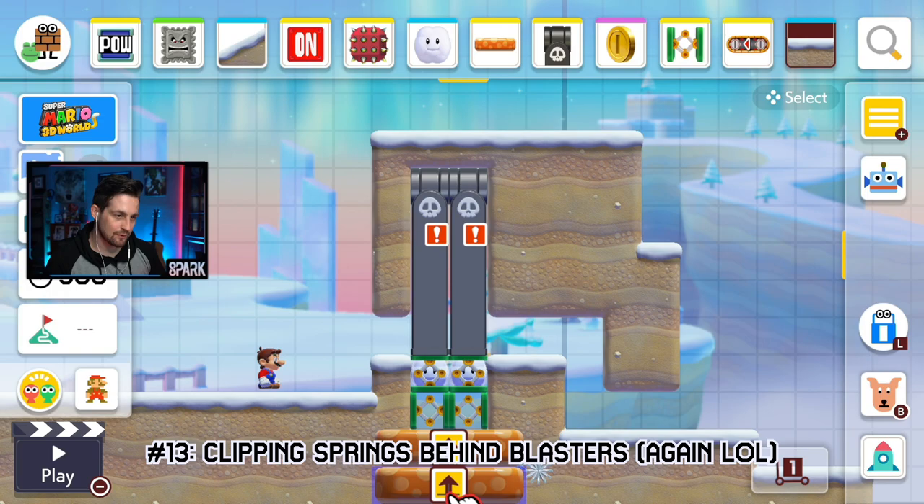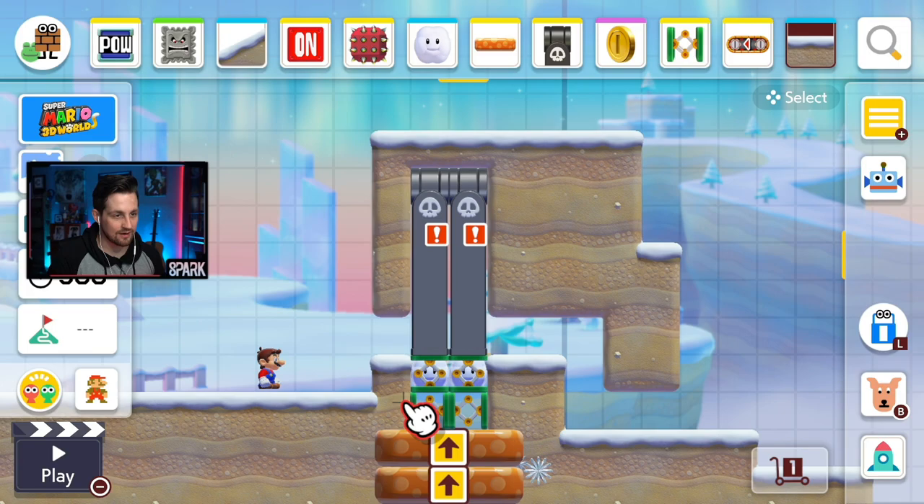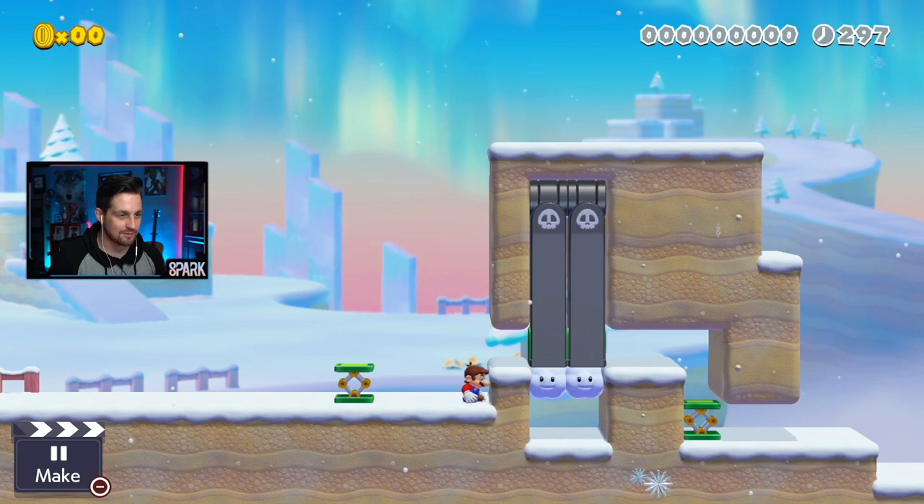Glitch number 13: using these platforms right here, we are going to clip these springs and these springs into these bill blasters. Sideways springs are going to poop the regular springs out to the side like that, but you could have them just glitched in there if you want to. There are definitely ways to use this to dispense springs that you wouldn't otherwise know about.